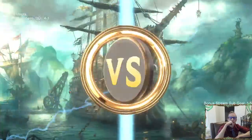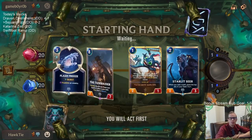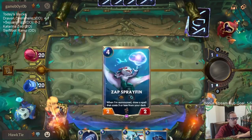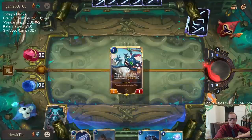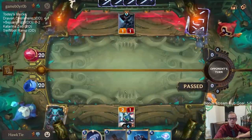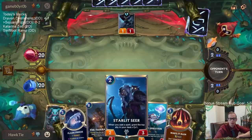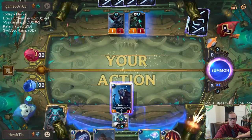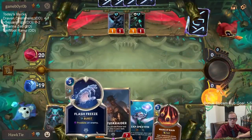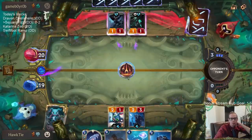A little different this game — at least there's Twisted Fate. We're going to mulligan one Fizz and the Salvage since the Salvage takes a little bit longer. I don't think there's any real reason to wait on the Fizz. So we'll be going Starlet Seer.